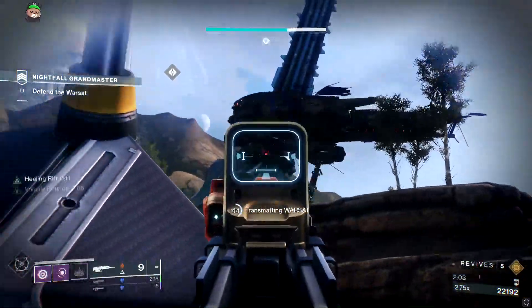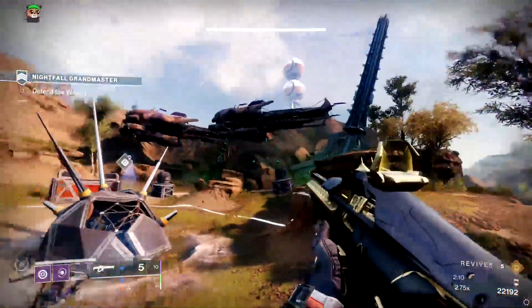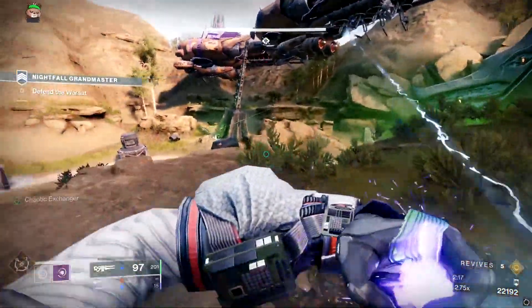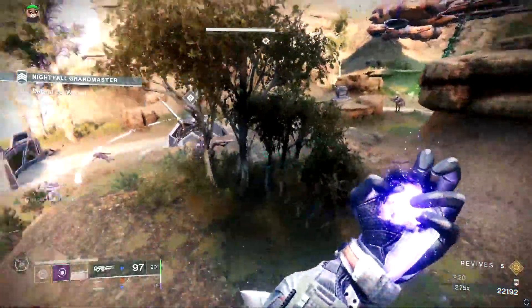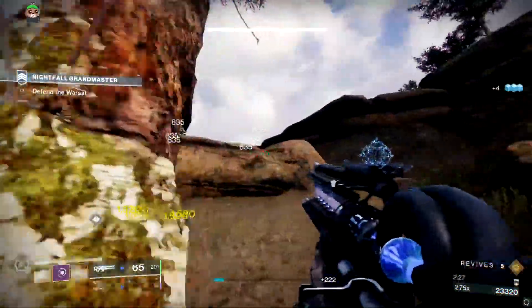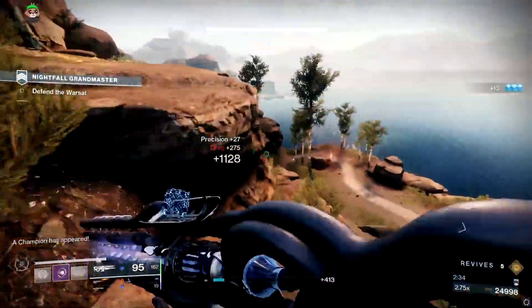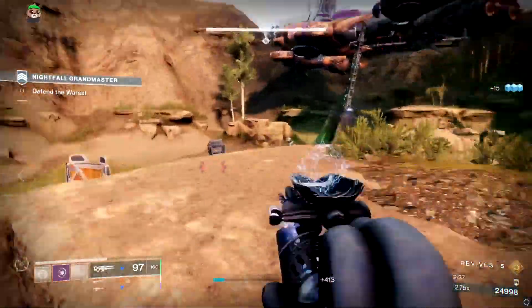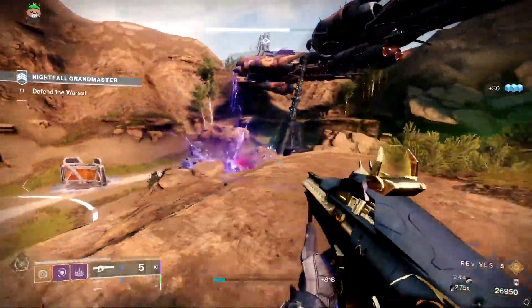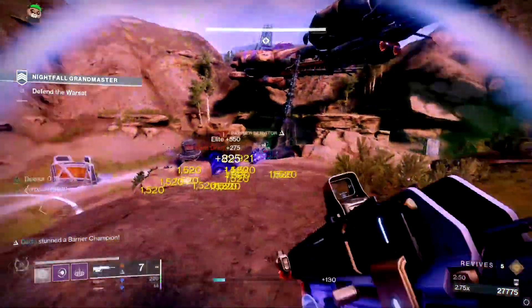Once you go past the 30 percent threshold, the battle shifts — the next wave of ships comes from behind. The first wave was on the beach side toward the cliff, and now you flip your positioning to the beach side where you just killed everything. Two skiffs come in from behind where you were standing, and you can use the cliff as a wall to protect yourself from the turrets. Take down the turrets and the three vandal snipers — they run immediately to the little cliff so you can spawn kill them.